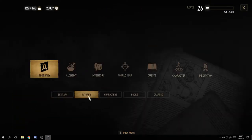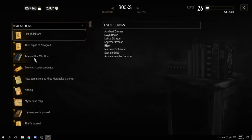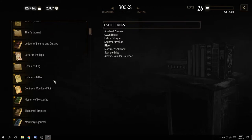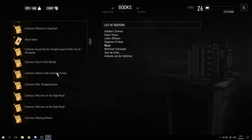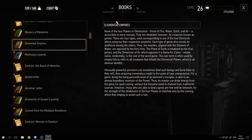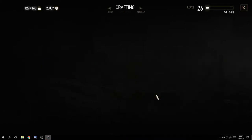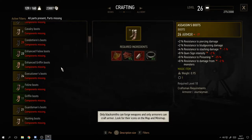In the glossary you can read up on tutorials, characters you've met, and books you've read. If you've read a book you can always go back and reread it for more information. I'm not going to scroll through all of them but it's a very useful reference. Crafting is also here - I'll show that in more depth in a bit.